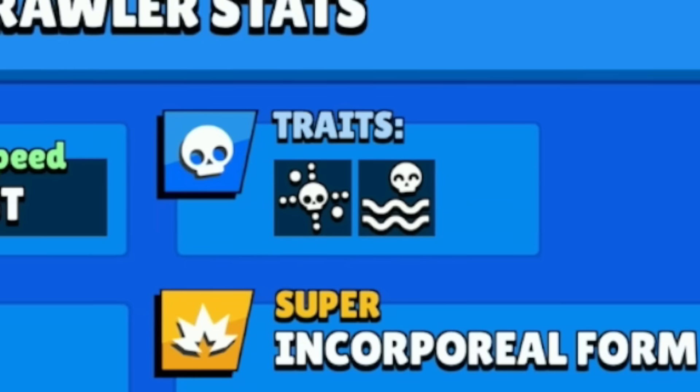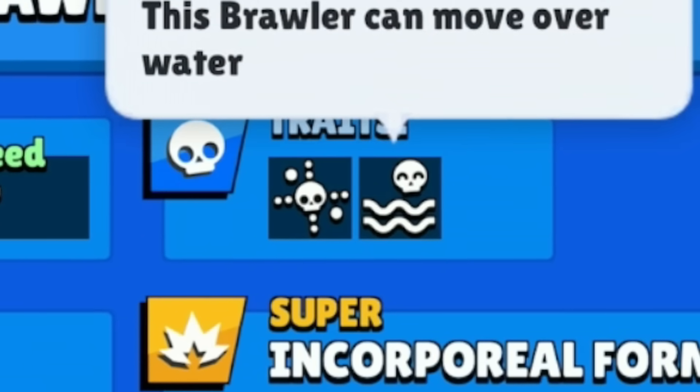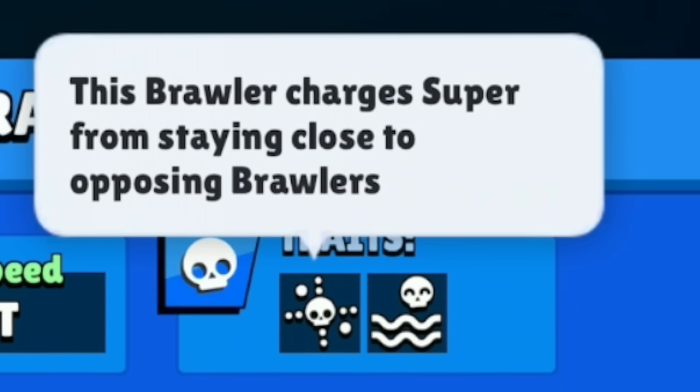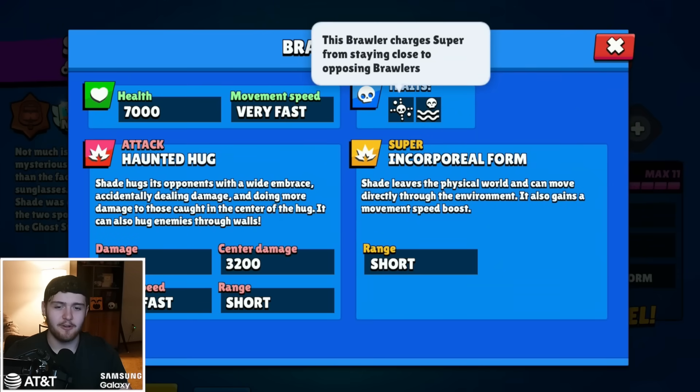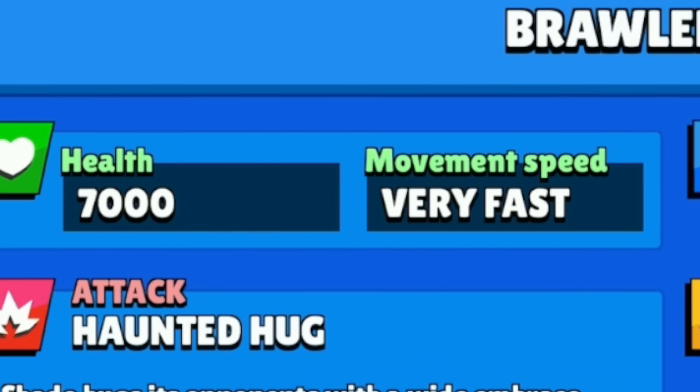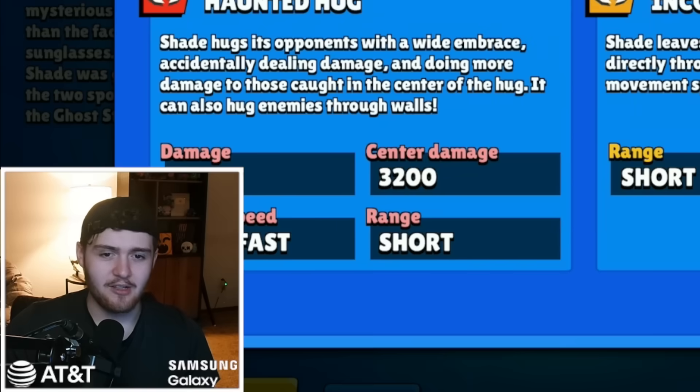Shade is one of the only, if not the only, brawler to have two passive traits. He can go over water, and he also charges his super by staying close to enemy brawlers, similar to Lily, Buzz, and a lot of other brawlers. I thought his super was going to be more like Edgar's, but it's actually not. He has 7,000 health and a very fast movement speed, obviously because he's an assassin.